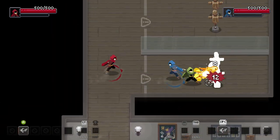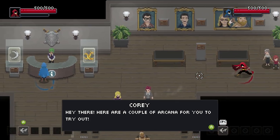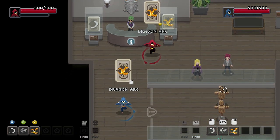Lenova was a pizza place! Anyway, talk to her here. She says: 'Hey there, here are a couple of arcana for you to try out. Well, these replicas won't have any real effects, but you can use them in the museum's interactive exhibits. Try giving those training dummies a hit.'